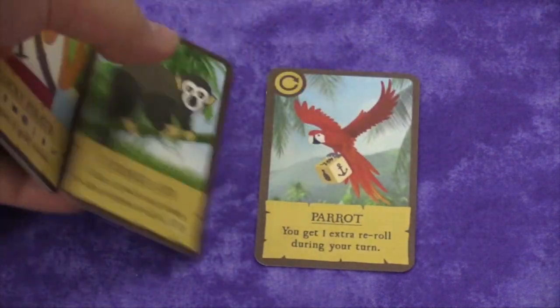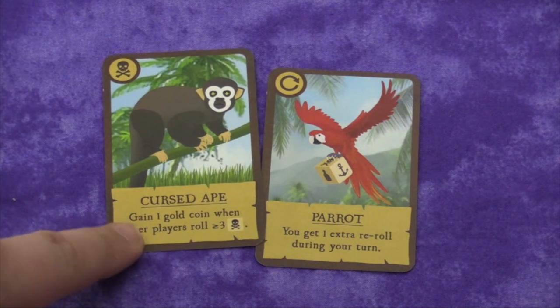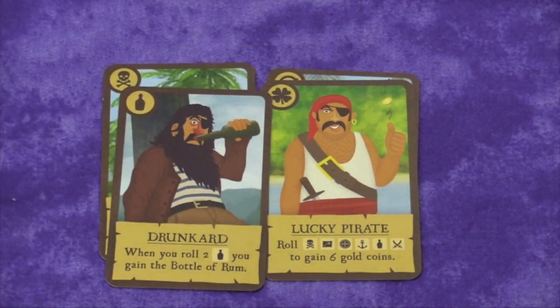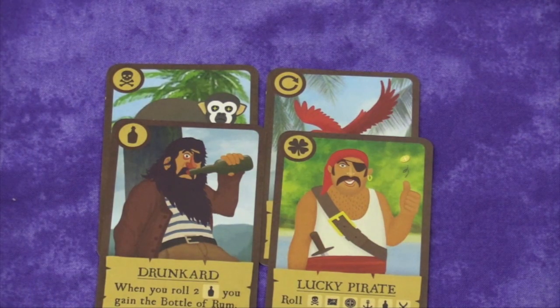There's also an advanced variant where you can put some special ability cards in the middle of the table. For example, one gives you a gold coin when another player rolls three or more skull and crossbones; another gives you an extra re-roll; another gives you six gold coins if you roll a straight; and one lets you get the rum bottle token with only two rum bottles. You put seven or five of these in the middle, and when anybody gets seven or more coins at the end of their turn, they get to pick one, everyone else gets a card, and the rest are discarded — so everyone ends up with special abilities.